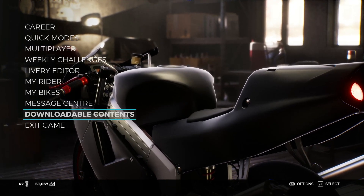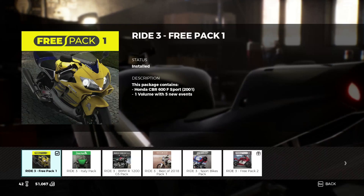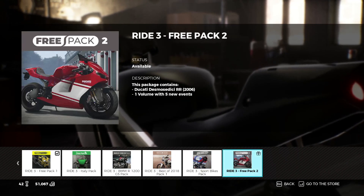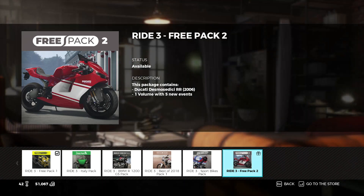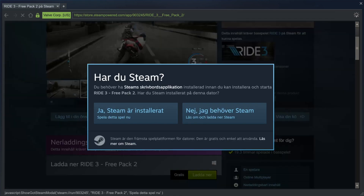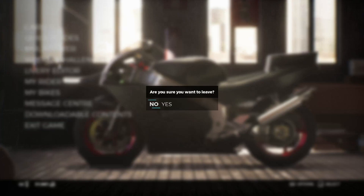If you didn't have the message, you can also find it here in the download of content. As you can see it's the same list over here. You could try it from here if you want to, but the result will also be the same — scroll down, hit download, choose yes I have Steam installed, and nothing happens.